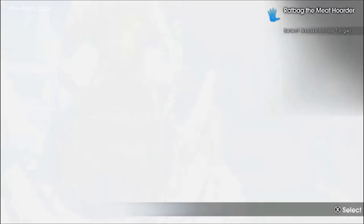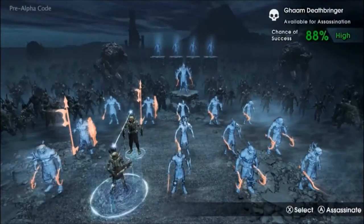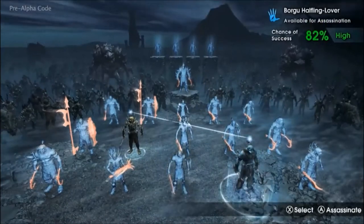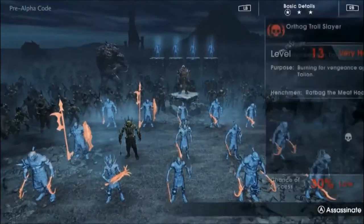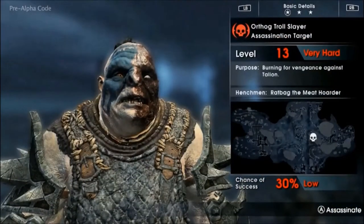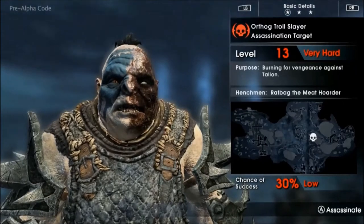By entering Ratbag's mind, Talion can see his relationship with the other Uruk leaders, as well as their unique characteristics and abilities. Ratbag's master and the warchief in this area is Orthog, who has also had a previous encounter with Talion — a battle which left him severely scarred on the face.